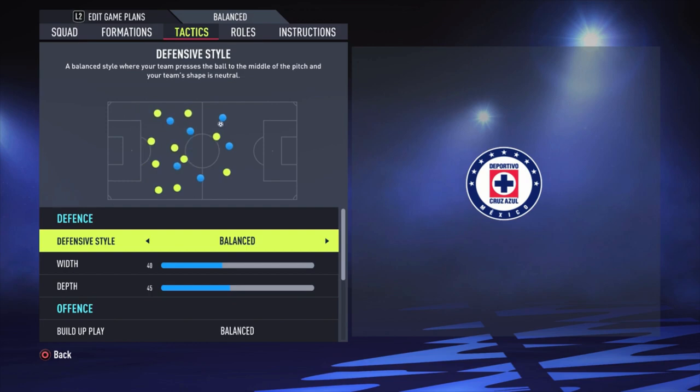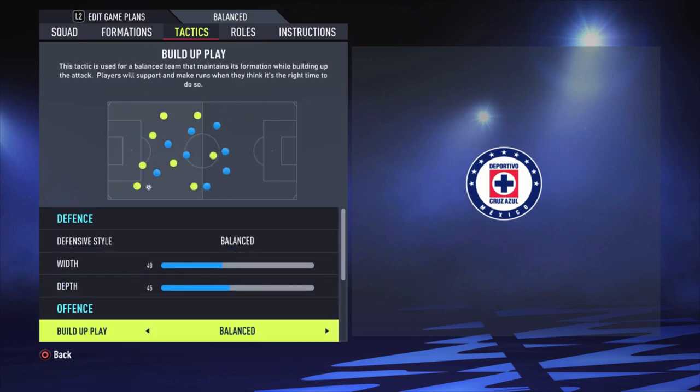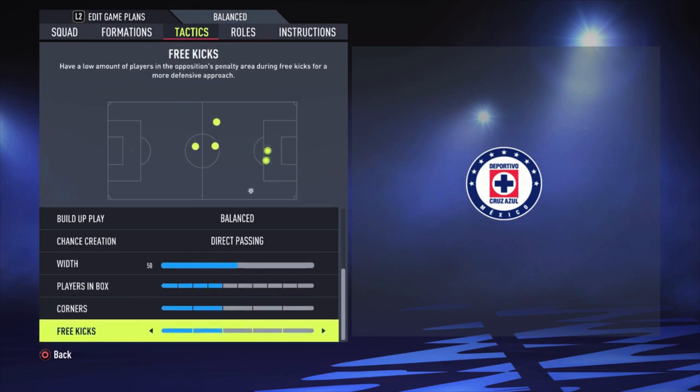The tactics that I'm using are balanced with a width of 40 and a depth of 45. Build-up play balanced, direct passing with 50. Plays in the box four bars, corners three kicks, both two bars.